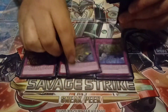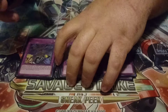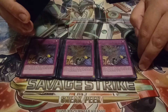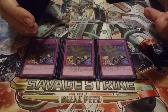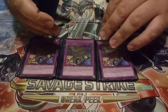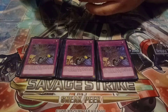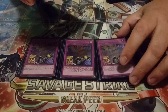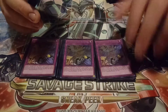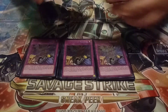I'm actually playing three copies of Dimensional Barrier — this is just me going straight on that meta call. I think Drytrons and Shaddoll Invoked are going to be the best decks of this format going into July 1st when the new Banlist goes into effect. This card is kind of underrated right now and could just be really good against the meta. These cards all lock our opponents out of the extra deck, and Dimensional Barrier stops Drytrons from Ritual Summoning, so there's not too much else they can do — their main thing is gone.